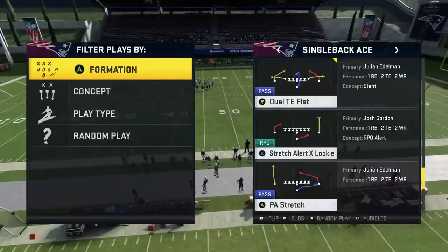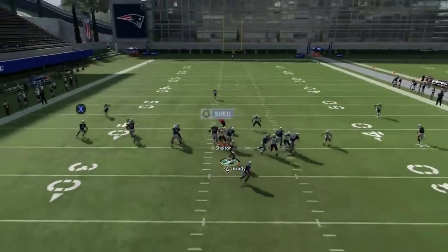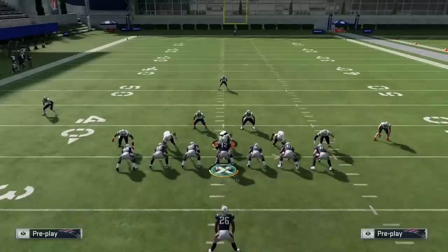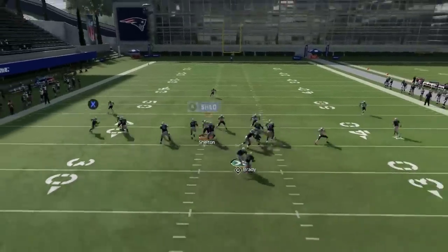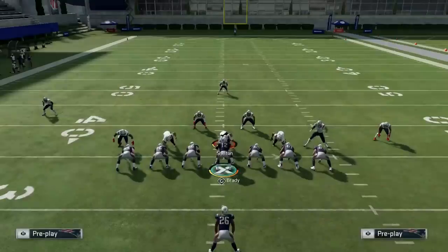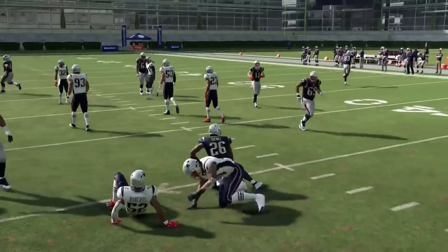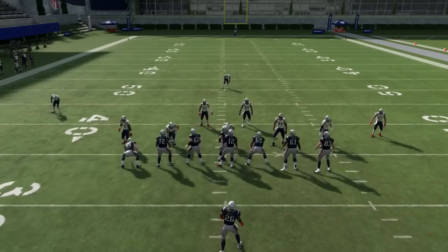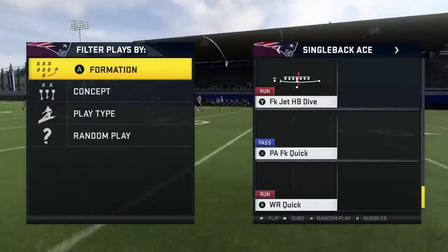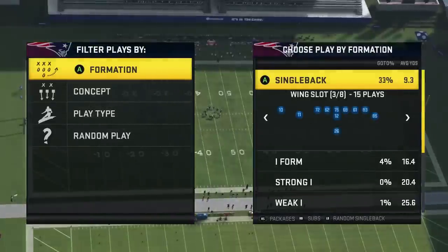The stretch alert looky - you see this a lot online. Depends on how well they're blitzing, but basically people have to sell out to the stretch and then you see this a lot out of I-Form too, out of the bubble. Sometimes you see a little stretch alert looky there too. Just be wary of downfield panels if you hold it too long. If you just let the stretch play out itself, it's usually pretty good. That's a very powerful play. I'm not going to go over too many run plays because it's easier to run the ball than pass.